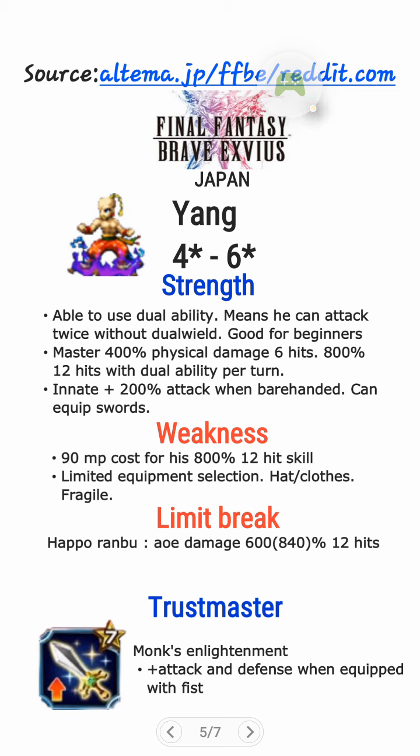He also has innate plus 200% attack when barehanded, and he can equip swords. So this guy is really good for beginners who don't have any weapon. And of course, for advanced players, you can equip him with a sword and equip those TMRs — the Used TMR, you've got a lot of them, and also Leon's TMR. Actually, he cannot use heavy armor, so the Used TMR is the best for him because he's fragile and the 20% HP is pretty good.